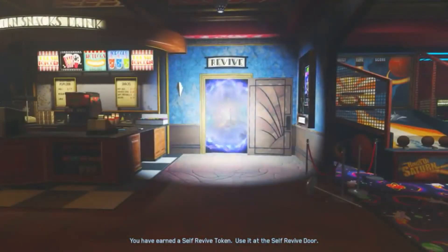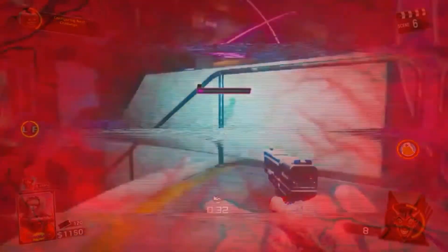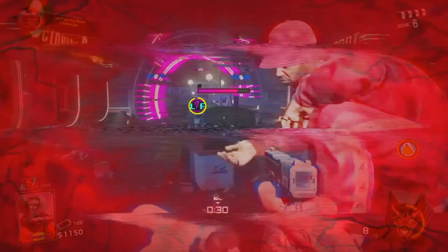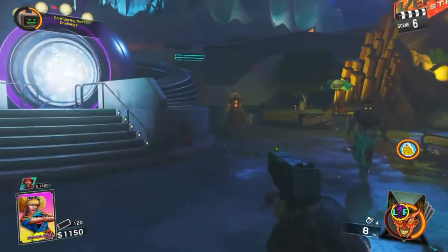Once you guys have to revive yourself, you guys will see a little portal. Go through that, and once you guys spawn you guys will be instantly down. So make sure you guys have a friend to revive you. And then there you guys go — you have exo jumps and stuff like that.